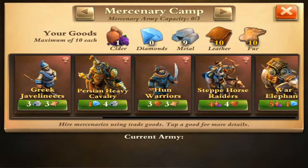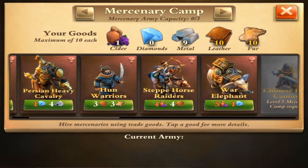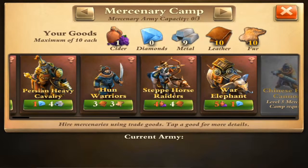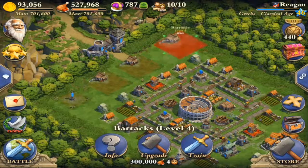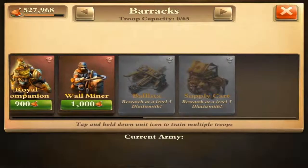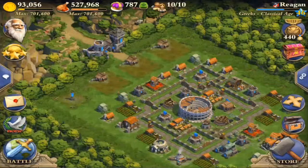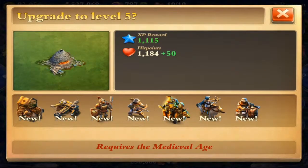Oh, that'd be cool to get - check out this thing, it's like a huge tank, that'd be nice to have. I want to make sure that my barracks are all upgraded. I can't train anything else because supply carts would be awesome, but that actually goes through the blacksmith. Let's make sure that's upgraded.